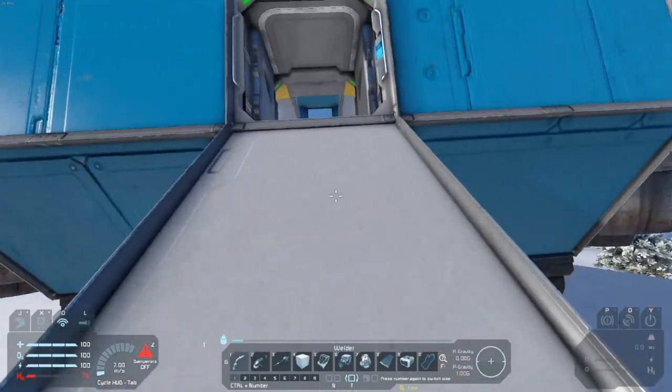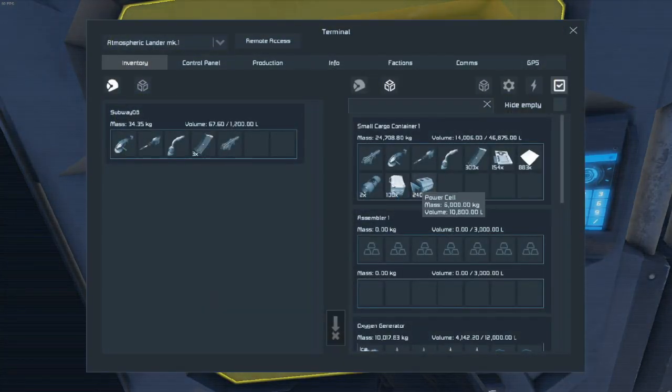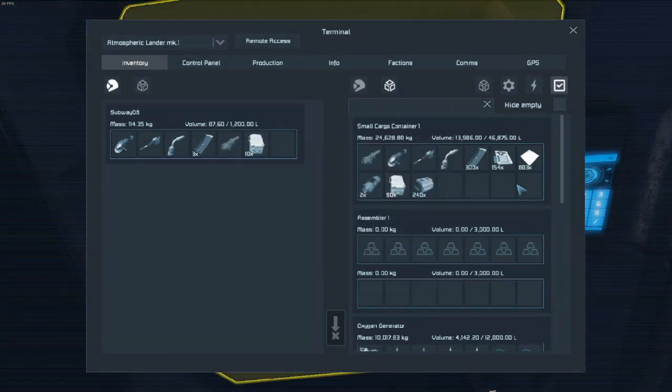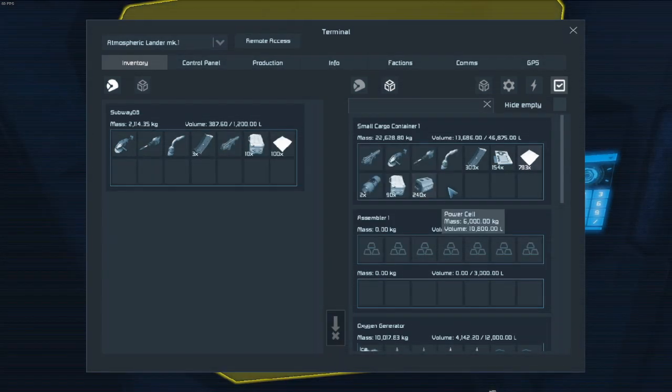First thing we need is to grab some materials so we can make all this stuff. I don't know how many of those we're gonna need at the moment, I'll just grab ten. Definitely gonna need a lot of this, so let's grab about a hundred. I think that's all we're gonna need for the moment.